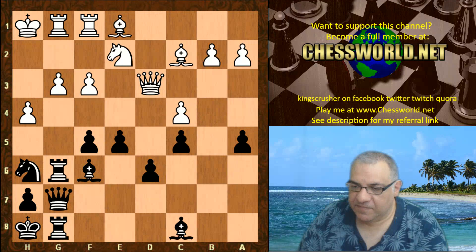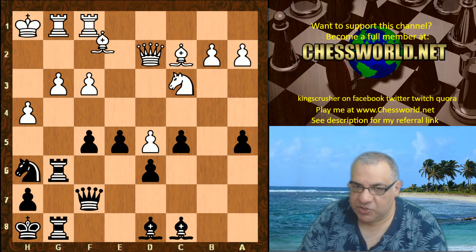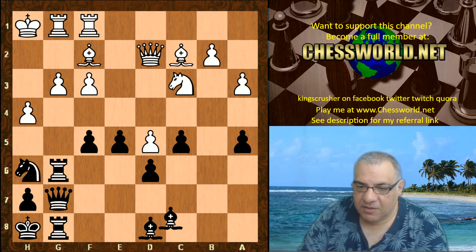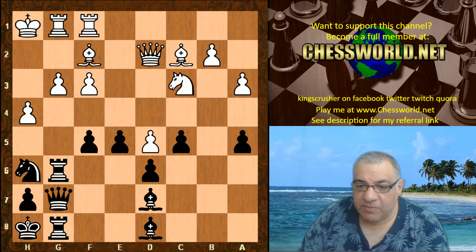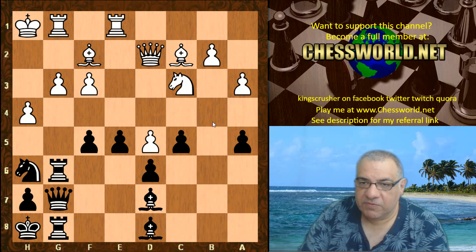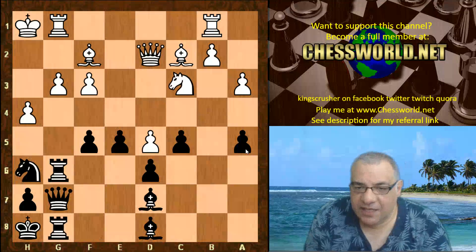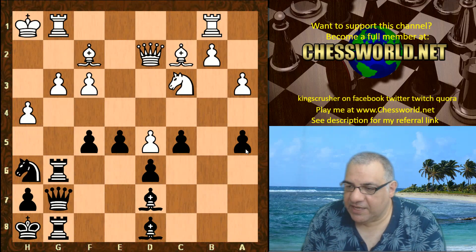Bishop c8, Bishop f2, Queen g7 — putting pressure on the g-file. a3, Bishop d7 — for the moment it seems pretty solid and b4 doesn't seem to be on the cards immediately. But Rook b1 is over-preparing b4 to try and do something on the queenside. And here a very nice positional move is played — I wonder if you can guess it in five seconds. Black to play.